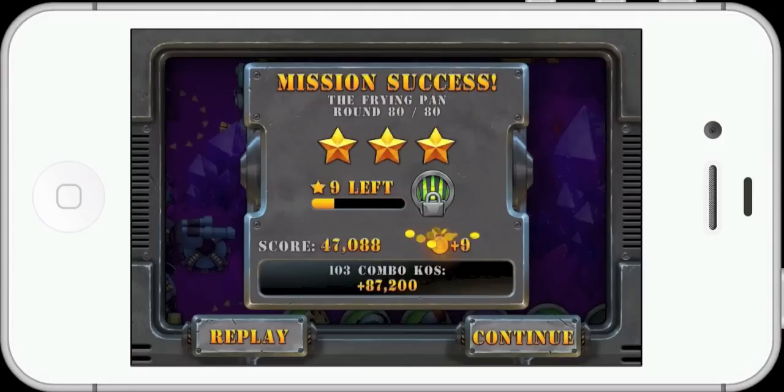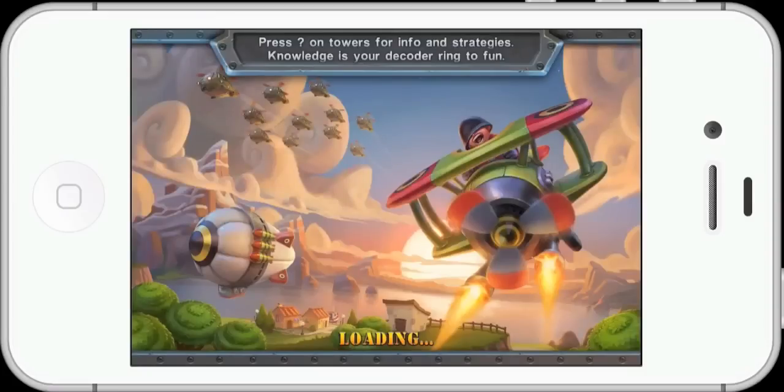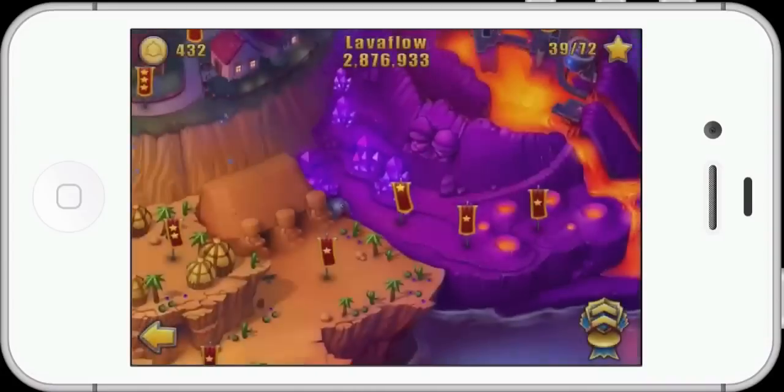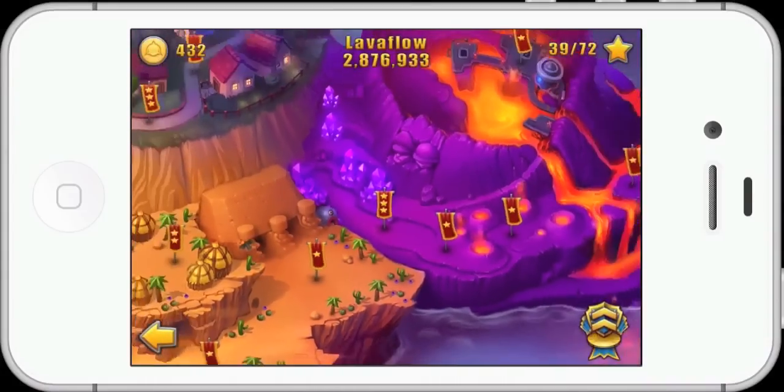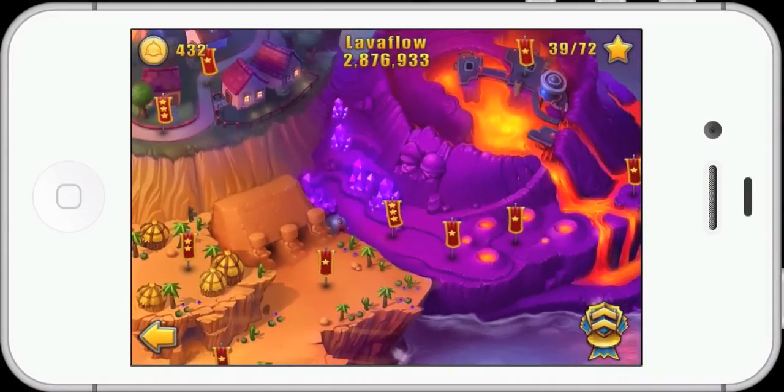The frying pan — heroic! I feel so powerful right now. Look at that score. Just beautiful, absolutely beautiful. And of course the loading screen is showing us another tip, which I showed you in game. If you click on a tower's question mark you get the information. Look at it — The Frying Pan, three stars just happily sat there. And I think that's the right place to leave this.